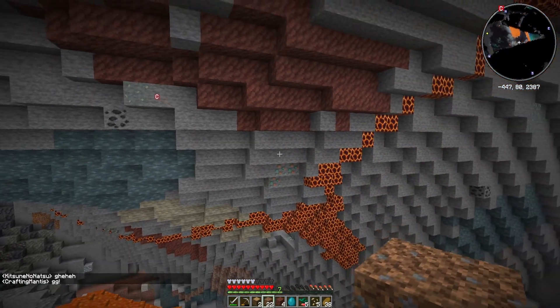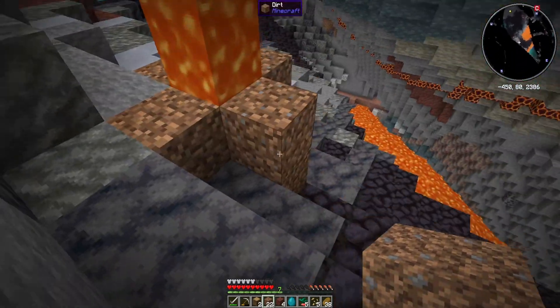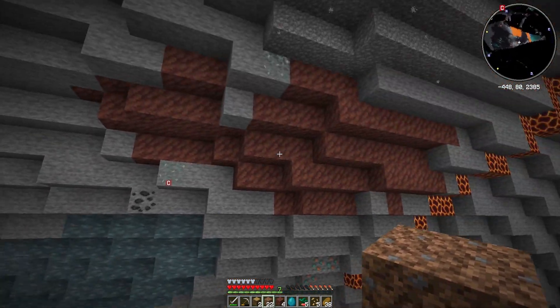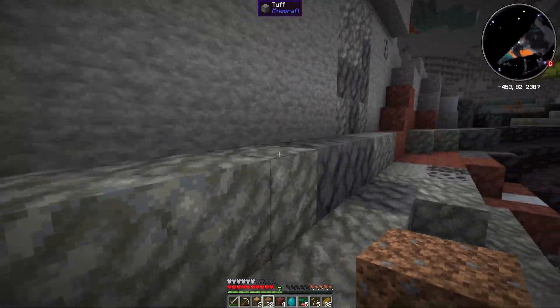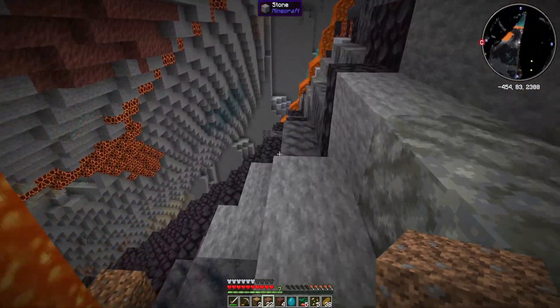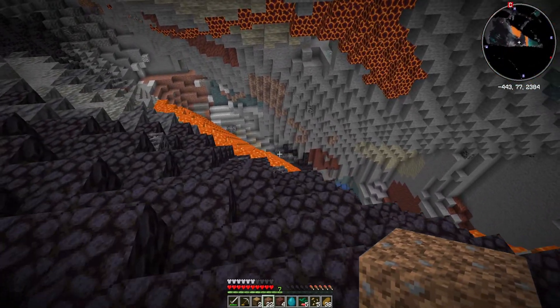The great thing about using the Terralith data pack is that we get all this mixture of blocks just to hand. We don't have to go into the nether to get blackstone - we've got magma block there, we've got jasper. This is all to do with Quark, but all the blocks are mixed together. We've got tuff up here, we've got basalt, smooth basalt - there's even some deepslate around. So we don't actually have to mine all the way to the bottom of the world to get all the blocks we would normally get.